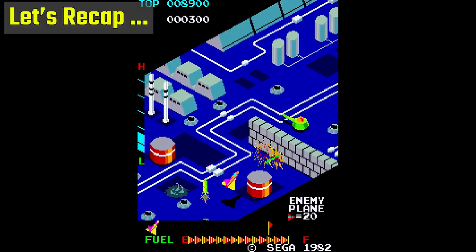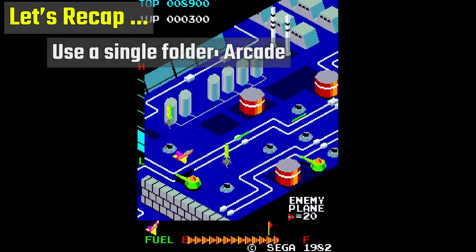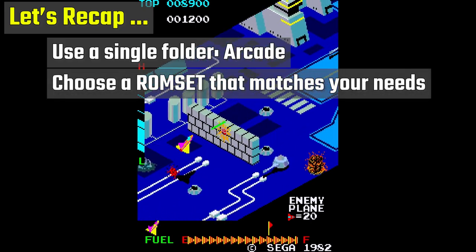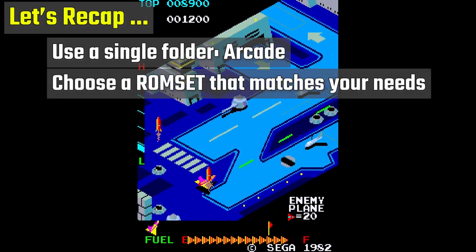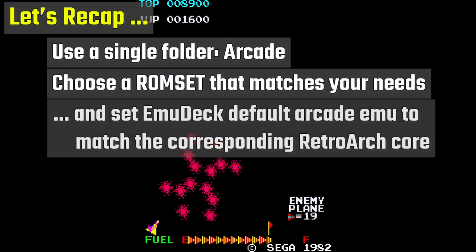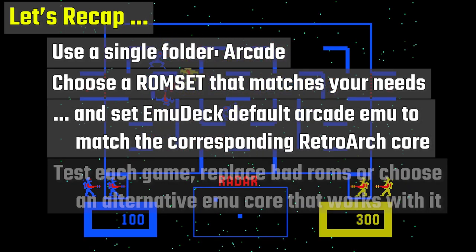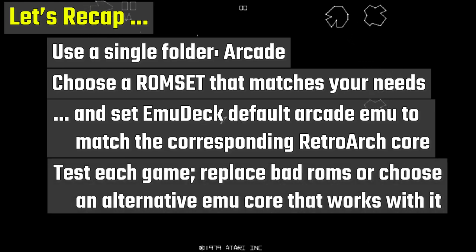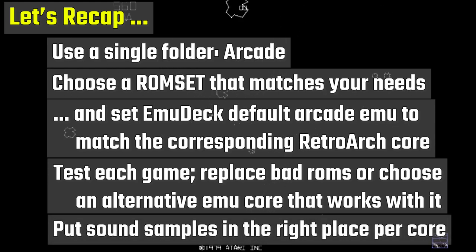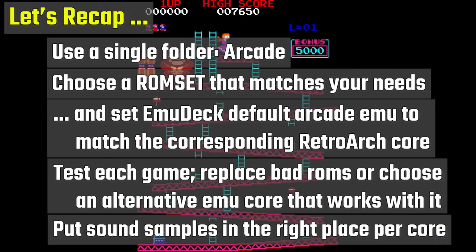Let's recap. We're going to solve our arcade game emulation headaches by using a single folder — Arcade — to store our game ROMs. We're going to use a ROM set that matches our needs: older sets for Final Burn Neo and Retro Achievements, or a newer set for MAME without achievement support, and set the system-wide default emulator to that core. We'll test our games, either replacing ROMs that aren't working or changing the launching emulator for those that need a different core. And we know how to put sound samples in the right place to ensure the games are working properly.